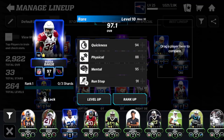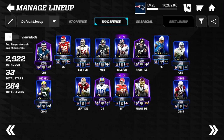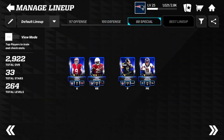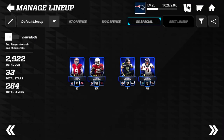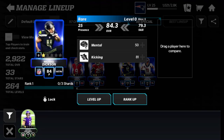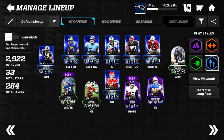At the dime position we have Buddha Baker at safety — his coverages aren't crazy but he's solid there. For special teams, there aren't a lot of upgraded players besides the kick returner since you don't use these players very often. We have Robbie Gold at 81 overall as kicker, Chase Edmonds at kick returner with 101 speed, Michael Dixon at punter, and Deontay Spencer at punt returner. Total team overall: 2922.